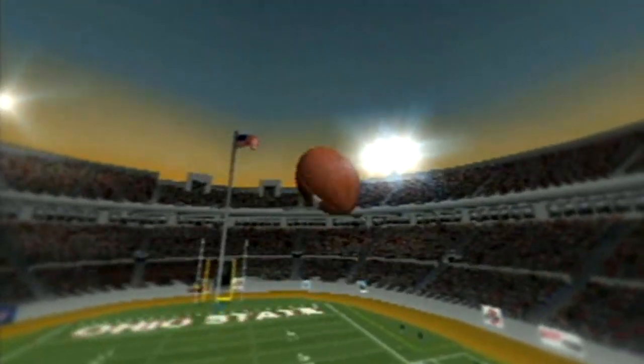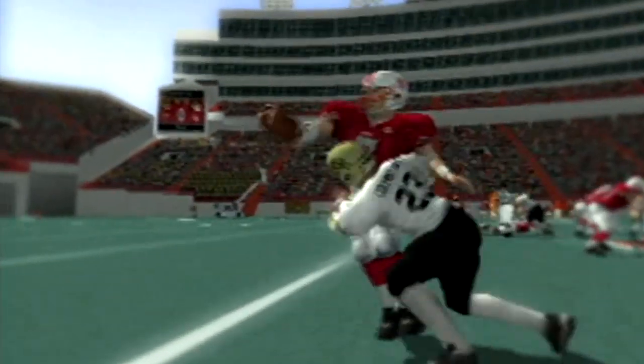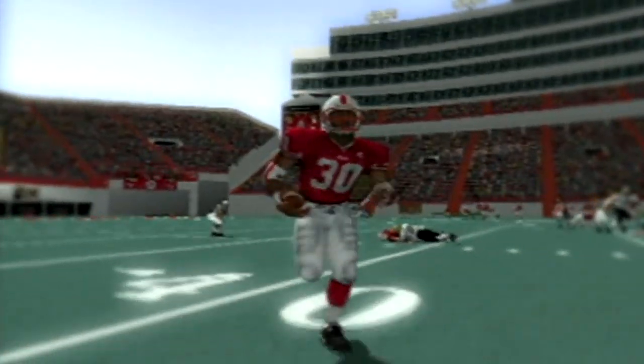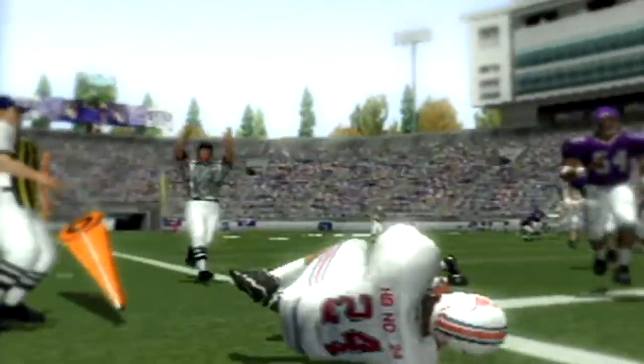Hello, my friends. Welcome back to the channel. Today we're going to take a look at NCAA 2002. They had this quarterback in this game named Rex Grossman who could flat out sling the football. But before we get into that, let's talk about this game.